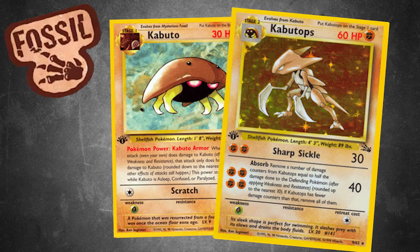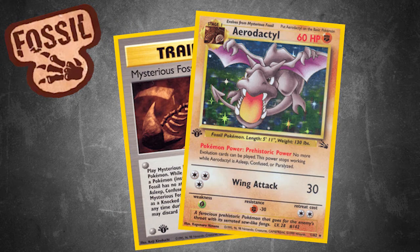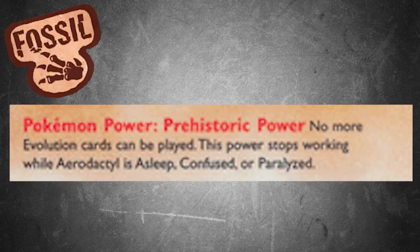With Omastar and Kabutops being okay cards, it was really Aerodactyl who stole the show, being a first evolution line that shut off Evolution with its Pokemon power.